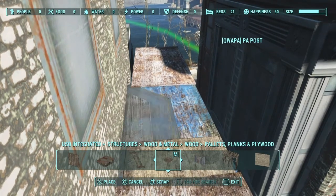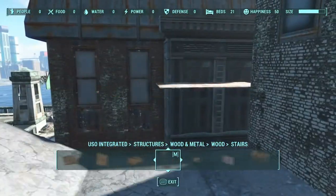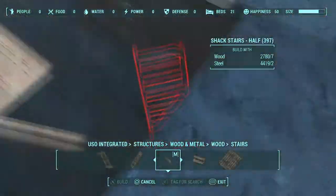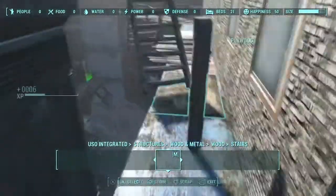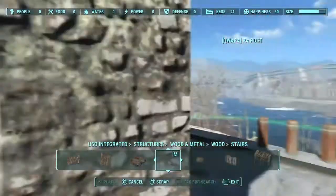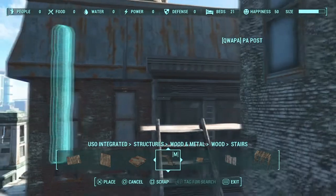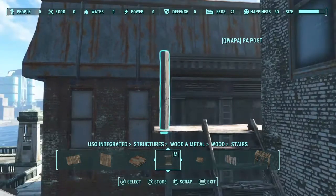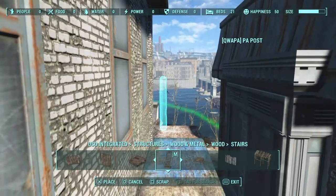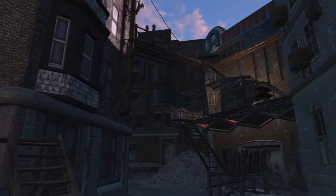After that, I add some stairs that lead to the roof on the other side, which is where I'm going to start building next. There's a lot of build area over there. Using Place Anywhere on the rooftop is going to be a lot of work since I have to do each piece individually - it's going to be difficult especially once I try placing floors and things up there.